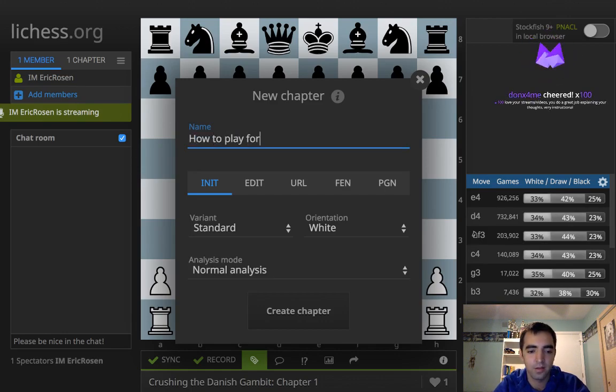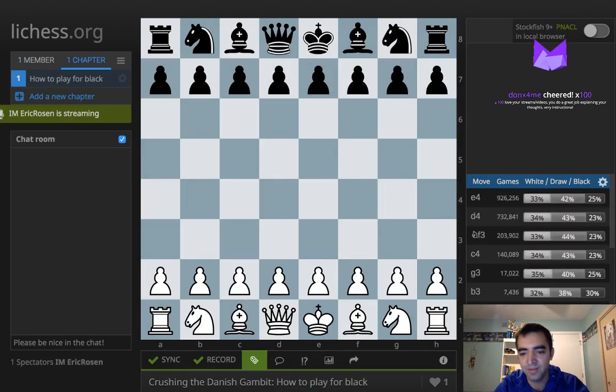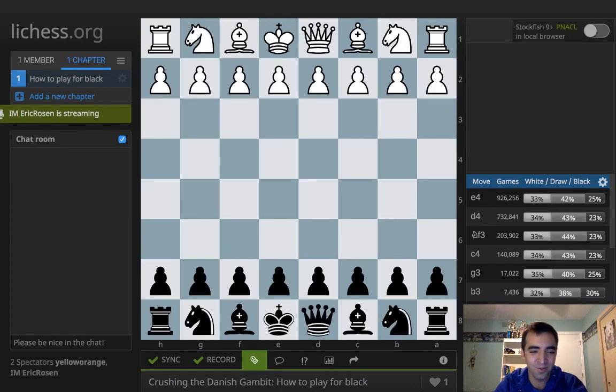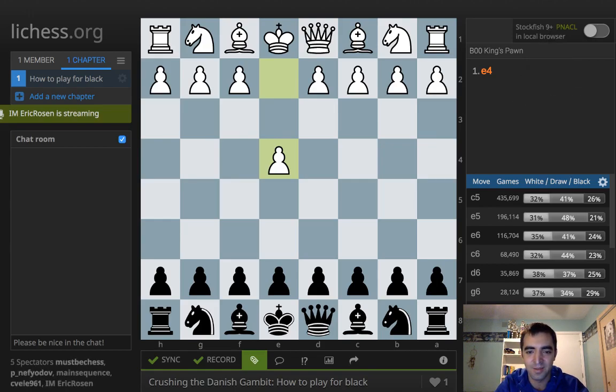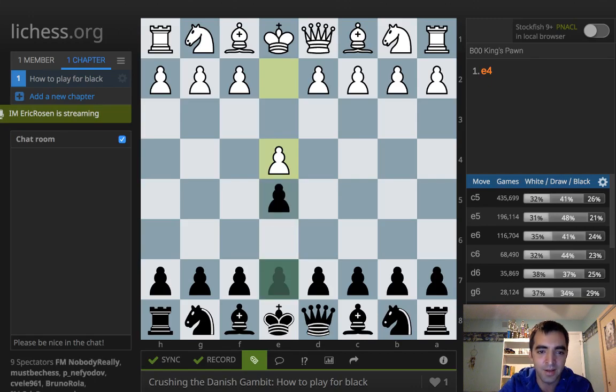How to play for black. Thanks for the cheer — Donk's for me, 100 bits, I appreciate it. I'm actually going to end this soon, but I do want to just go over this thing. So we'll look from Black's perspective. I'll share the link in the Twitch chat if people want to follow along. Thank you Nickup for five cheers for one bit each. I'm very appreciative for all of the bits people are throwing at me. Anyway, Danish gambit for black.